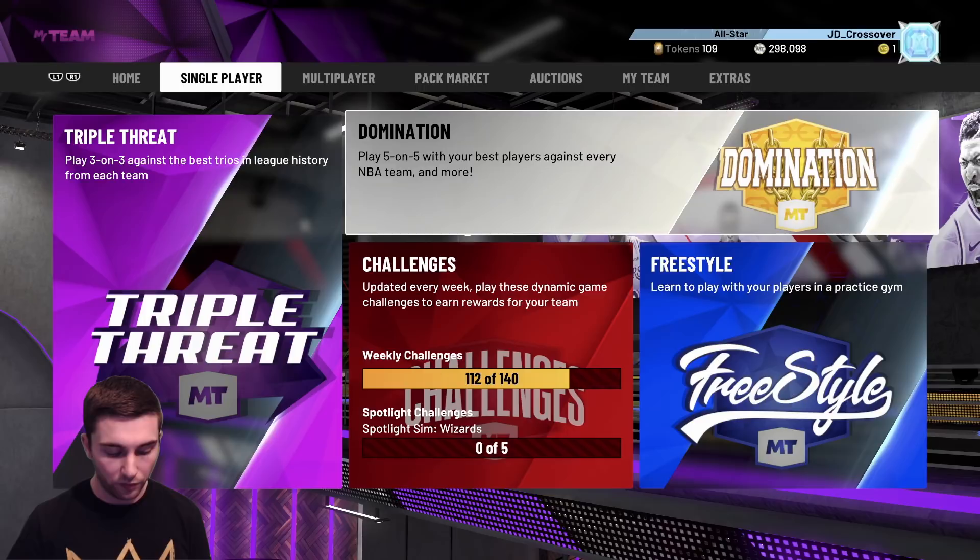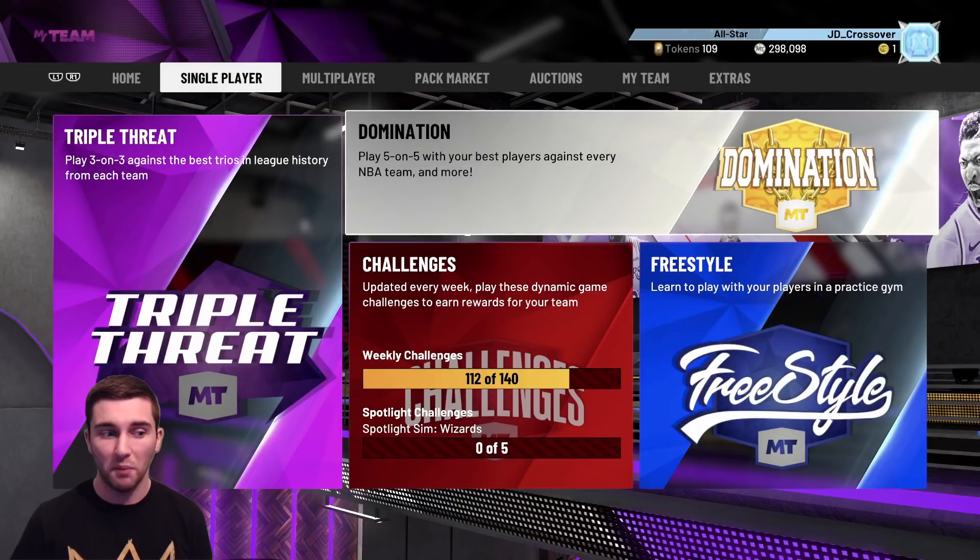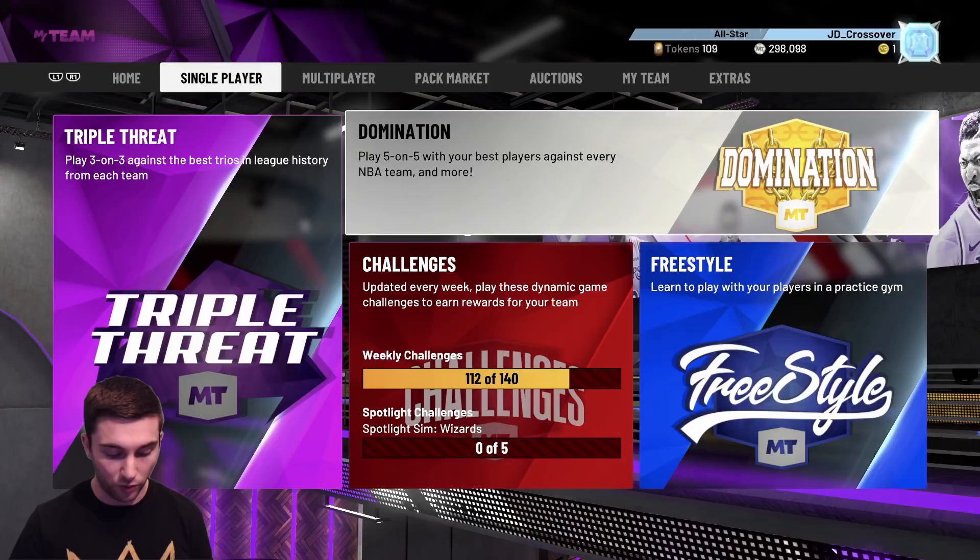Brendan asks should he sell Galaxy Opal KD — I would say no, he's such a good card and he's going to go up in price when they release the mystery player. Also Diamond Marcus Smarts and Jalen Browns from the locker code picked up for about 3k each on bid — definitely a very good idea. Alex asks what's a good centre from the Spotlight Sim set — off the top of my head, JaVale McGee looks very nice, Mitchell Robinson as a defensive presence looks incredible, Jackson Hayes looks very good as well. Pretty much every card from those Sim sets is so, so good. Kyron pulled Galaxy Opal T-Mac from a locker code pack with only 80k MT — definitely sell him, you can get 500-600k for that guy and buy a full team of Pink Diamonds.